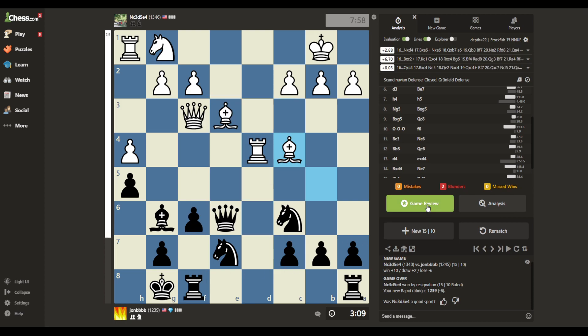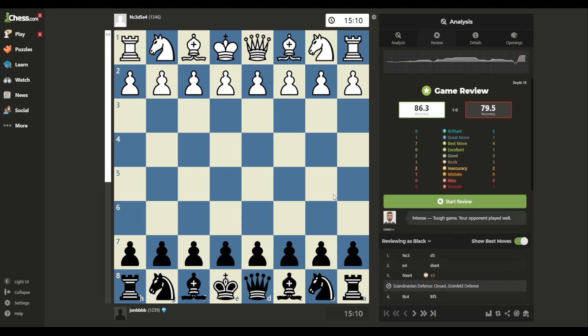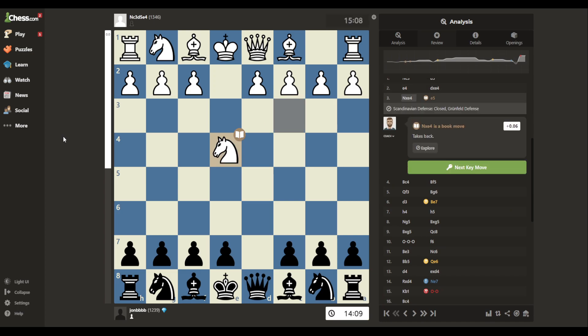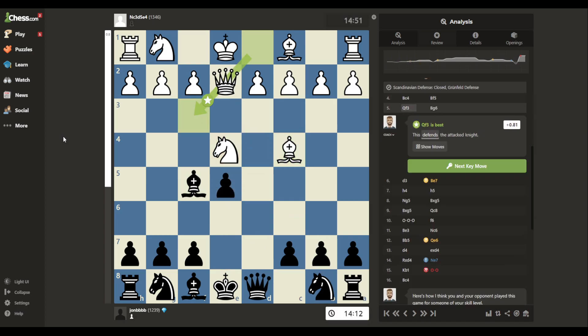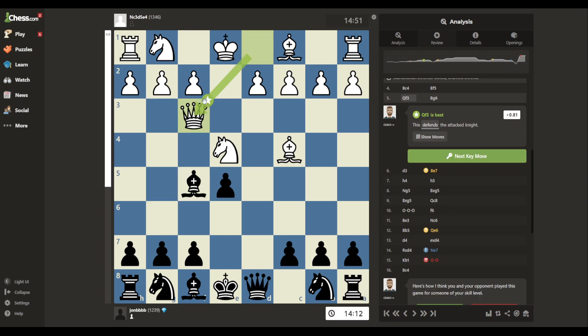Quick game review — that's my only game for the day. I got wrecked by the Scandi. Looks like my guesses were... it's plus two for quite a while, and then I just messed up badly by castling. Bringing my bishop out was a bad idea. This is such a nice move — I don't know why I thought I could attack the knight; obviously he was going to defend it quickly.